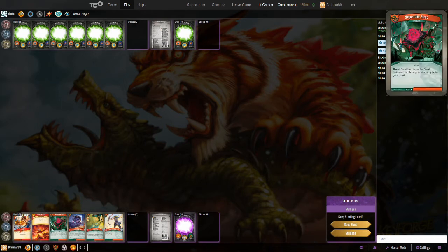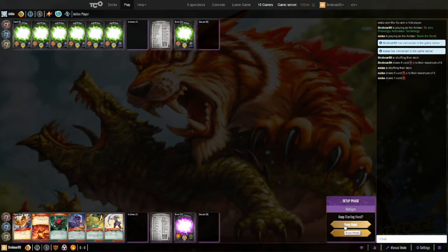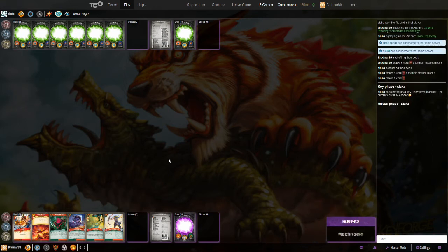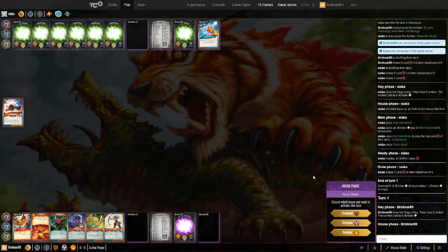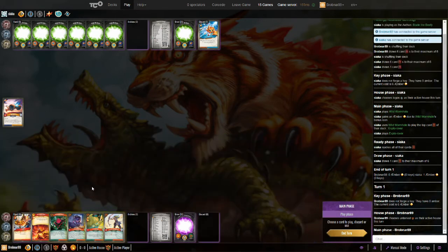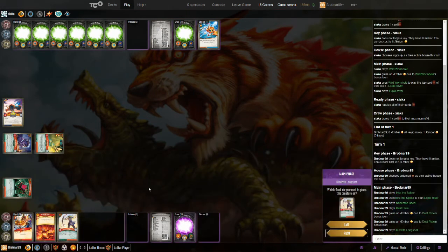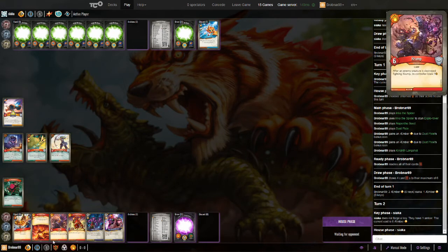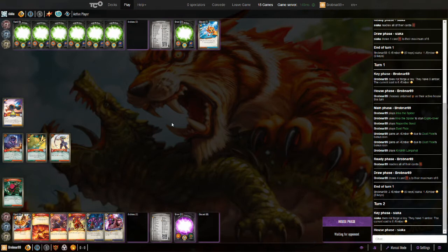I think I will keep this hand — four Untamed things, three creatures and something that stuns. The Nepenthe Seed coming down for later; I don't think he has any artifact control in here. Siaka has started with a Logos turn — classic Logos opener: Wild Wormhole, Rover comes out. That gives me something to stun with my Inca. I get the double pip out of the Dust Pixie, and I've drawn into two Brobnar cards. I love having Blood of the Titans together with the Crump and the Banner of Battle — that's going to give me a lot of potential to do some serious Amber control in Brobnar.